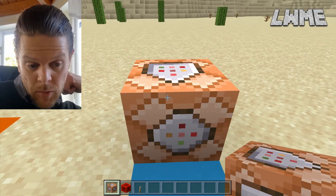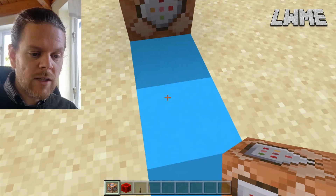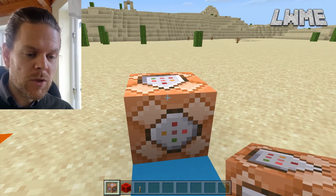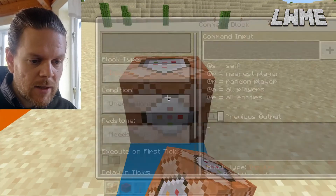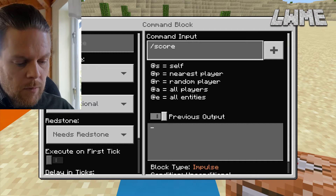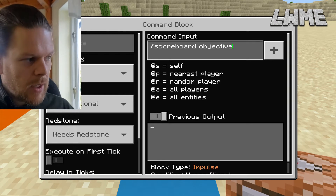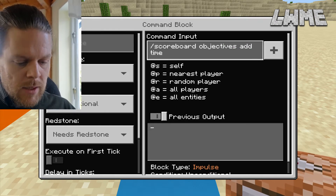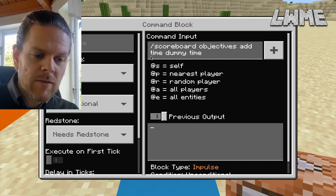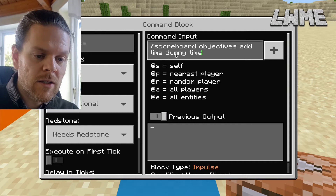Take a careful look at the arrow on top of this. When you place a command block, that arrow will point towards you, and you need to make sure the signal is passing in the direction of those arrows. So if you're putting a few command blocks in order, make sure number one is pointing towards number two and so on. Let's right-click this and add an objective: forward slash scoreboard objectives add time dummy time. This creates an objective called 'time', with type 'dummy' — meaning it can't be affected by in-game actions like dying or collecting items, only by commands.